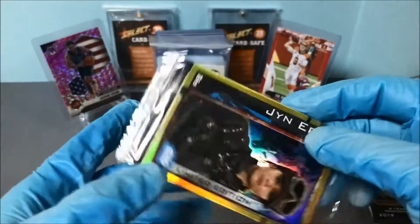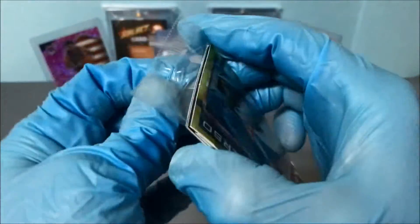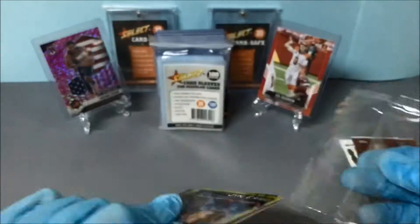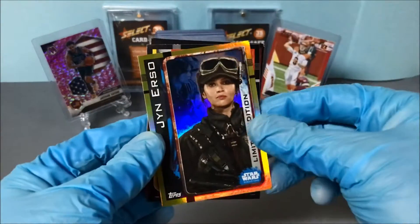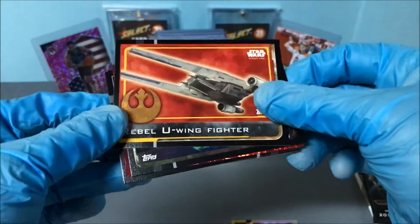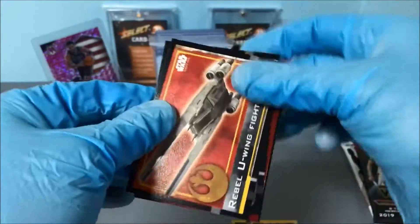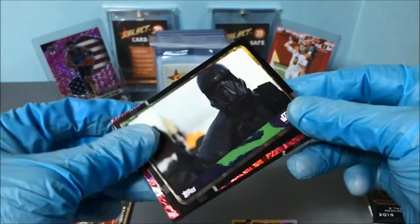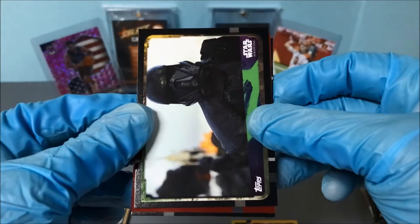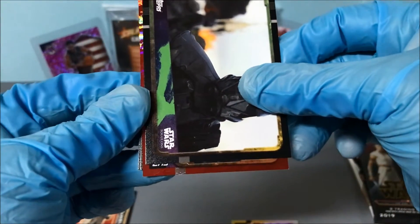If we flip it over you're going to be spoiled straight away - there's a limited edition gold card. I don't think I'm going to find anything numbered or anything too exciting here. Gold gin, rebel U-Wing, oh look at that red one coming up - I over-spoiled it. One of the stormtroopers, we'll just go to the red one and reveal the name. Oh it's K2 - this is definitely going to be a PC card.